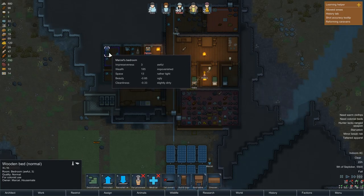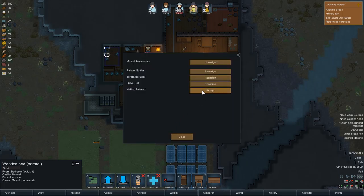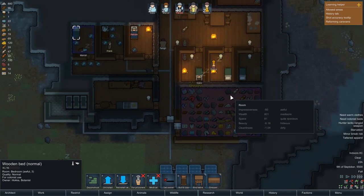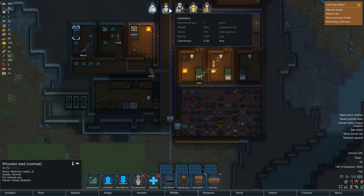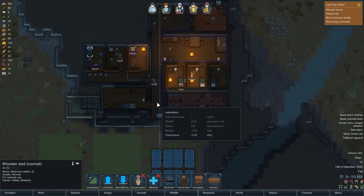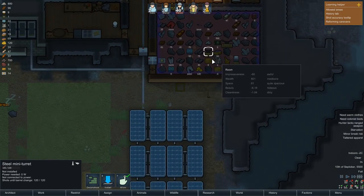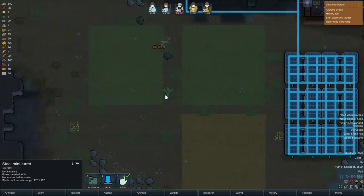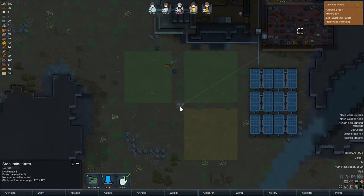I need somebody to pick up my wood. I guess we're going to get this bed and send an owner — I guess it's Hoka. All right, so we're doing pretty well at the moment. We have the food, and oh yeah, we had miniguns — I almost forgot about the steel miniguns. I guess I want to install them somewhere; I guess we can set them in this section to defend.